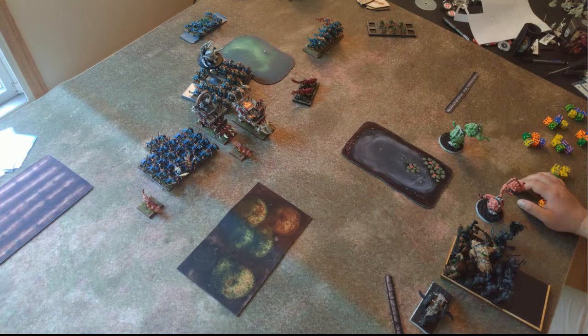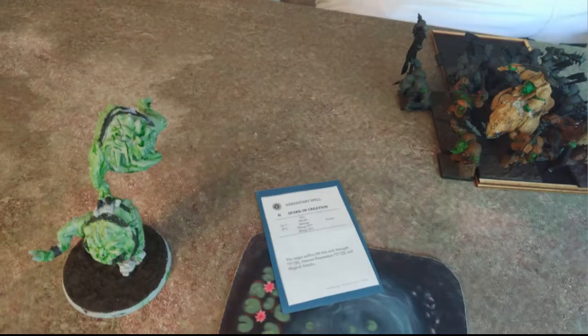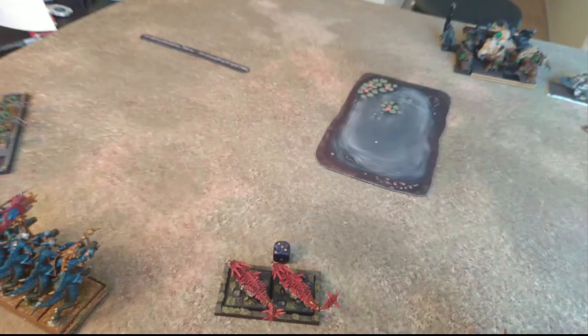Here was turn one. I moved everybody up as far as possible. Knowing it was Capture the Flags, I was going to have to fight him — I couldn't just find an objective to sit on. In magic I got the number six card, pulled off a Spark of Creation that completely blew one of those Gnasher squigs out of the water, and got a Silver Spike off on the other, doing a couple wounds. Then in the shooting phase, the Spearbacks succeeded in taking off the other Gnasher team — that whole flank is taken care of.